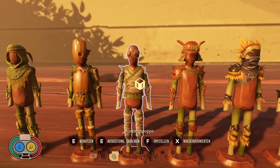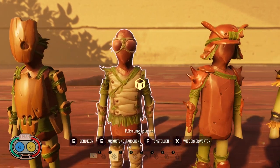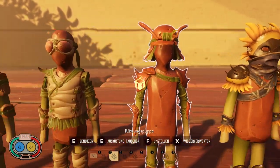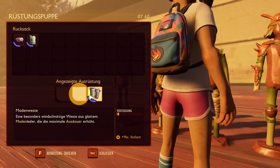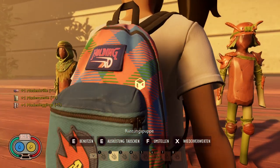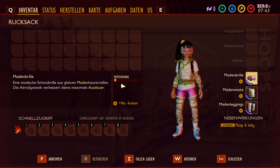Then I couldn't decide between Maggot and Ant armor. But I think you'll get the maggot parts together faster at the start than the ant armor, so: the Maggot armor. With it you get three times Maximum Stamina and one point of defense. So you have less defense than the previous armor, but maximum stamina — meaning you can run longer.